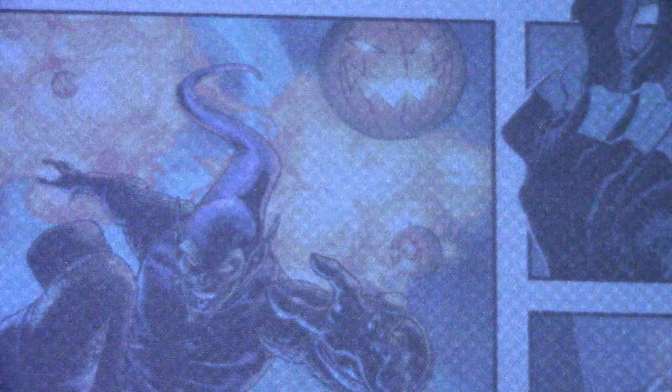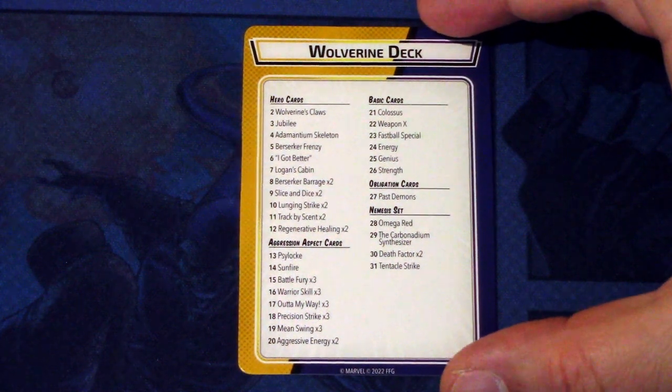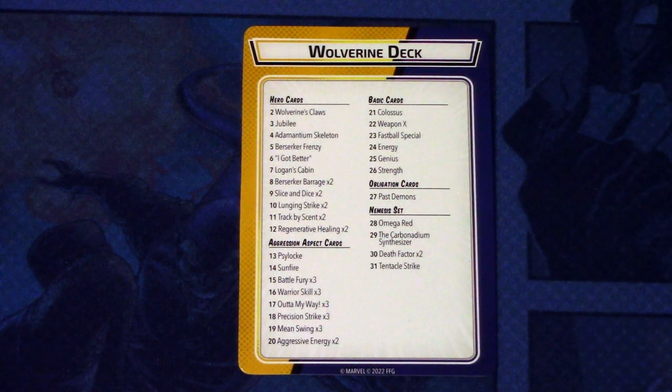And that is everything that comes in the Wolverine Hero Pack - that is an interesting hero pack for sure. I will be sleeving this up and for sure trying this against Sabretooth, which is in my opinion the Nemesis enemy for Wolverine. But of course I understand they wanted to add Sabretooth into the Mutant Genesis box, so they went with another Nemesis minion for Wolverine. That will be an interesting duel - Wolverine versus Sabretooth. Hope you guys liked this hero pack focus. Thanks for watching and until next time.